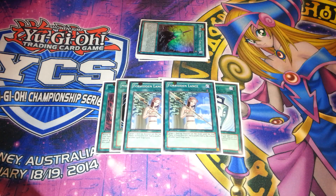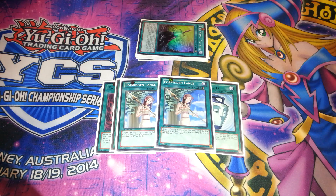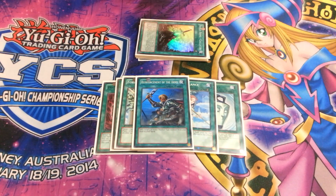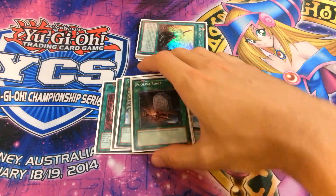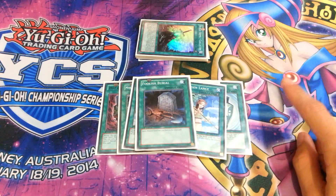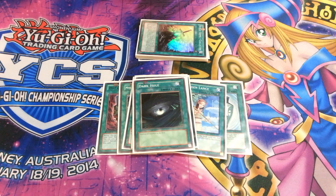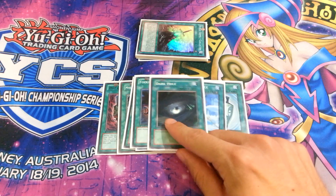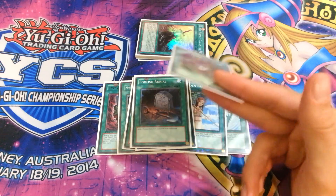Two Forbidden Lance - you want your Bors or Medraut play to actually go off, so having the Lance to protect it is always good. One Reinforcement of the Army because this is the actual search card in the deck. One Foolish Burial - you would want to put Gauchavad, Artorigus, or Lady of the Lake in the graveyard to allow you to go for your other plays. And one Dark Hole - Book of Moon, sorry - because it allows you to clear the board and allows you to go for the three card OTK. It's actually hilarious if you'd ever do it. And that's it for the spells.